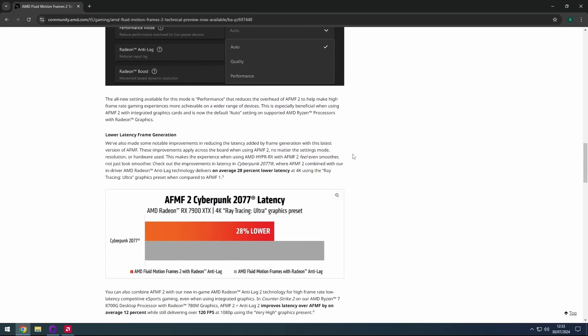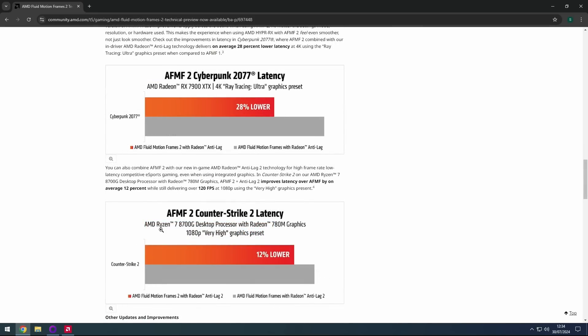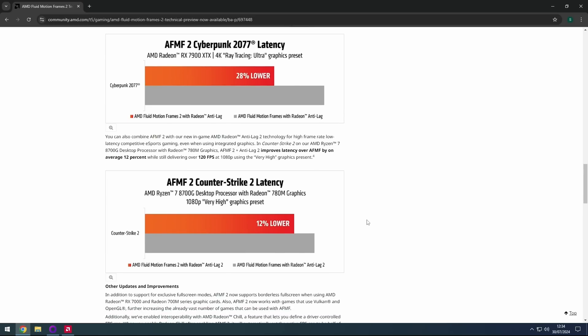Now I'm no expert when it comes to this tech — give me proper out-of-the-box frames any day — but I'm not ignorant to the fact that loads of people will want to use it and it will be very helpful in some cases. It's cool to see AMD using the 8700G and 780M as an example in a CS2 test, focusing on what I think is one of the most notable changes: improved latency.